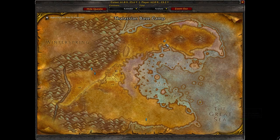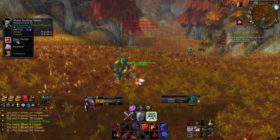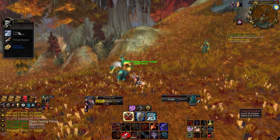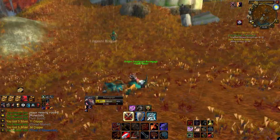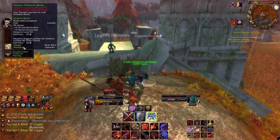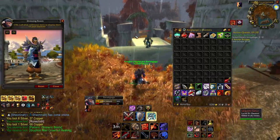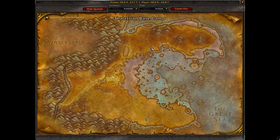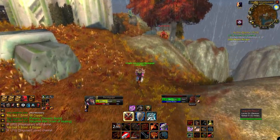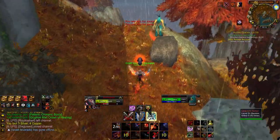There are other camps for these guys. There's one here where we're at, one up here, and one further up, so we've got a nice range we can go to if we have to compete with other people. We got a 3 of Elementals blue drop — I don't think that one's very good unfortunately, but it's cool to see a blue this early. Pattern: Chimeric Boots with Arcane and Nature Resistance, and a Gryphon Mail Crown of Healing — this could actually be interesting for a flask set. I love Azshara; when I did the Golden Pearl video I realized I need to spend more time in this zone.